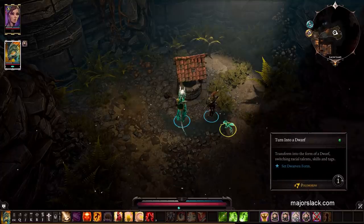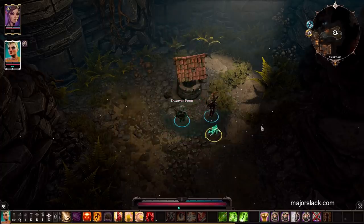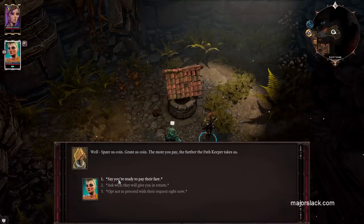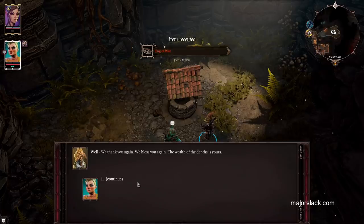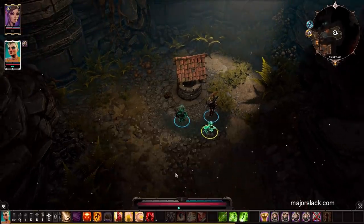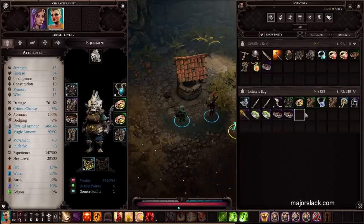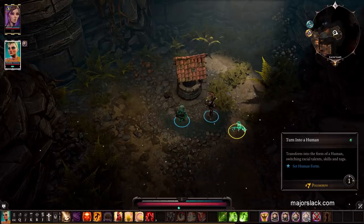Change into Dwarf. Going for 150 gold again — the epic. This time we got the Tug of War belt: two to Two-Handed, one to Retribution, one to Lucky Charm. Not seeing anything jaw-dropping so far, but whatever — it's luck of the draw.